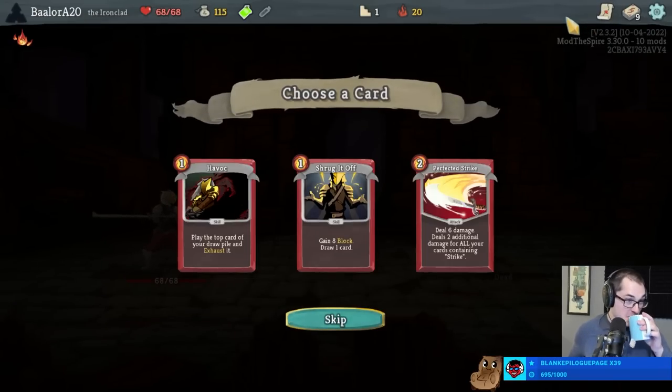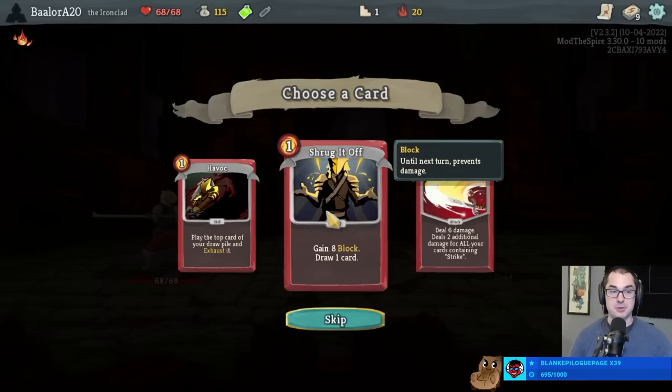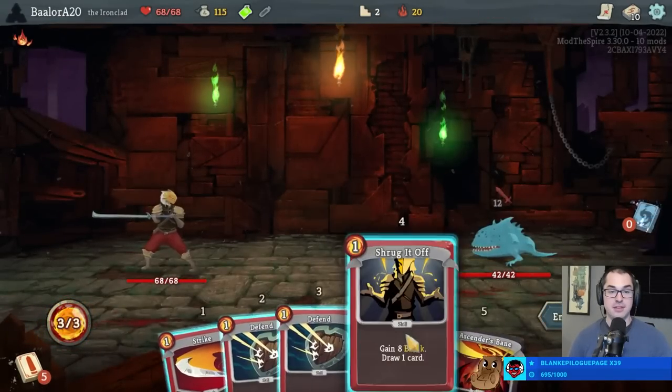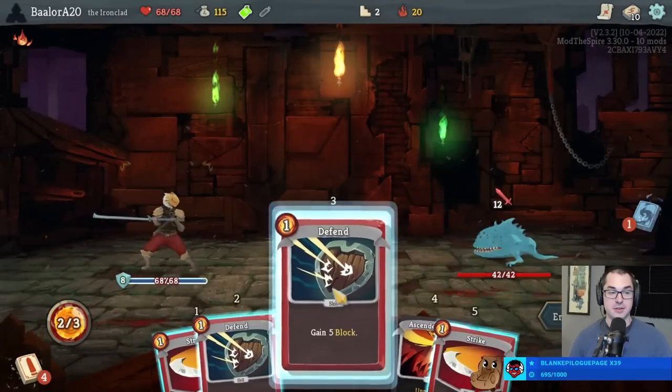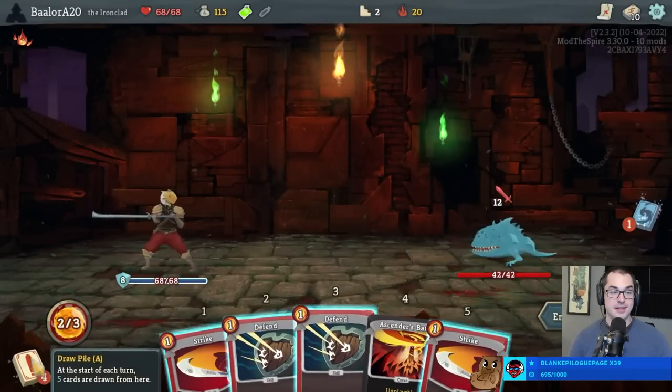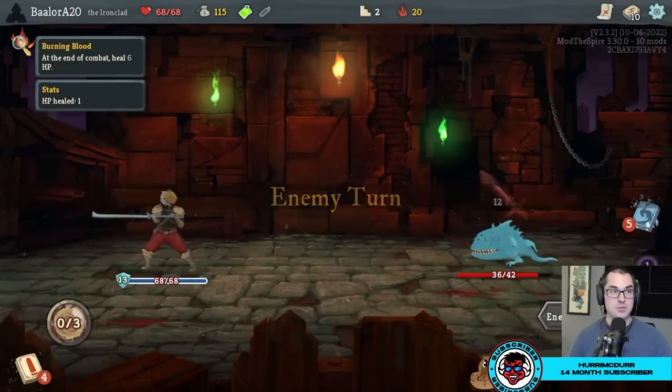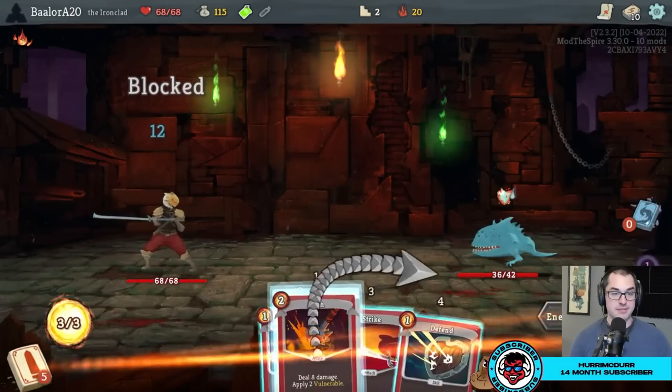The only attack I'm offered, I guess I'll take a Shrug as my first card. I'm really grateful actually that we ran into a Jaw Worm here - that's gonna be another card reward before the first elite.